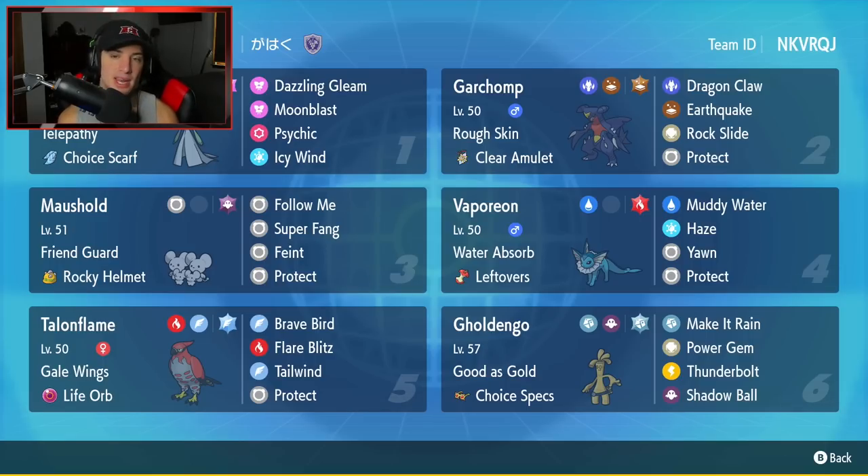The second Pokemon is Garchomp. Garchomp has been taking over the meta ever since this game was released. Once Series 2 comes around I feel like we'll see a lot less Garchomp, but it's still going to be relevant. It has Rough Skin as ability, Clear Amulet as item, and Dragon Claw, Earthquake, Rock Slide, and Protect for a fairly standard Garchomp move set.